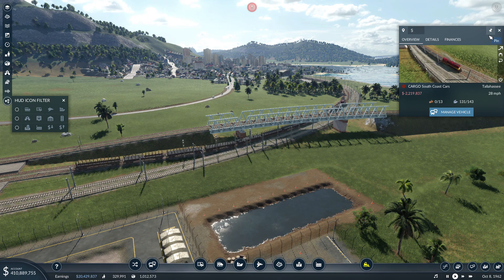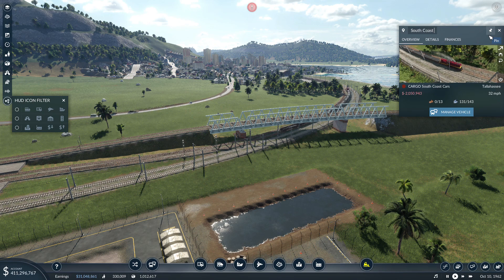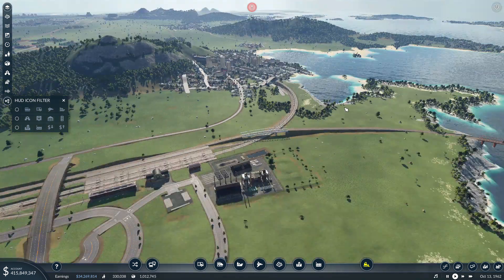This is officially our first southern line — as you can see it's called Cargo South Coast Cars. So we'll call it... South Coast Creme de la Creme. Well, actually we should just call it Creme de la Creme, but anyway South Coast Creme de la Creme — funny name, that'll do.